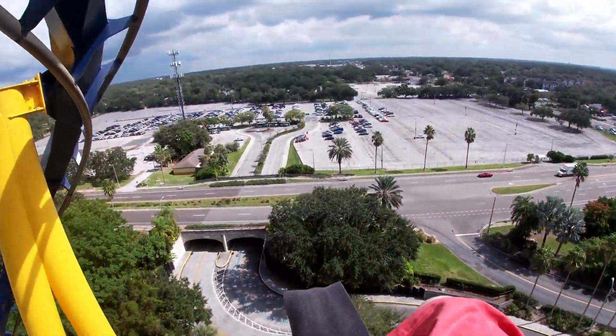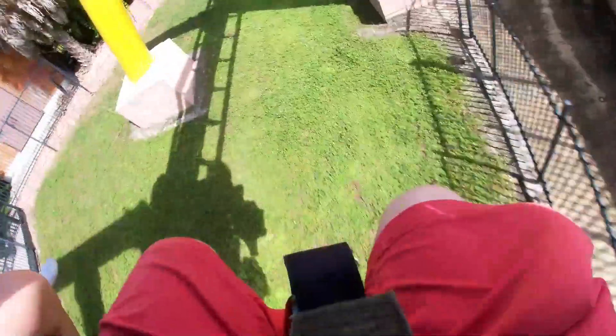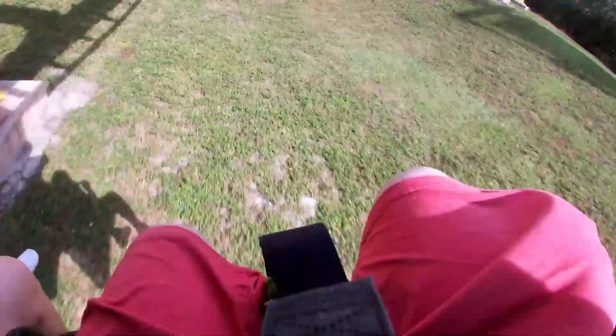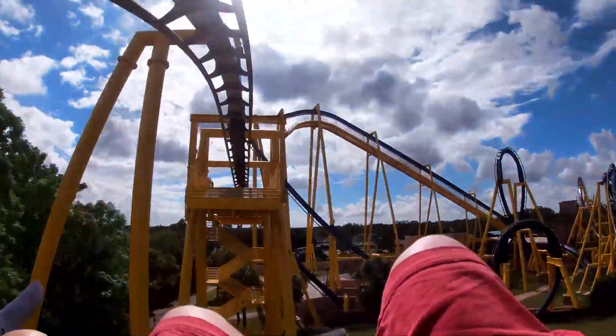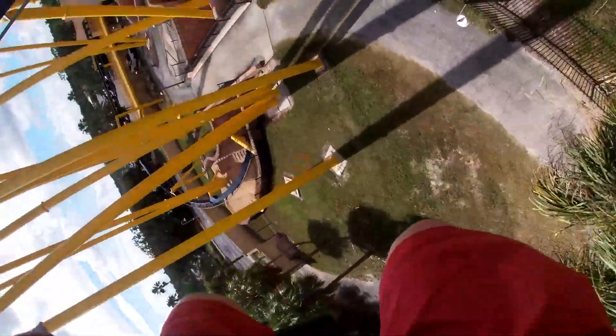Coming into the number 14 spot is Montu. Montu is a very good B&M invert, filled with lots of positive Gs around its layout, and it's just overall a very good coaster to experience. Highlight elements for me are the zero-G roll — I think that's one of the snappiest zero-G rolls out there — and also the batwing element. The batwing is basically a modern version of the cobra roll, but the batwing is so much more intense and so much smoother. So the batwing is probably my favourite element on Montu.